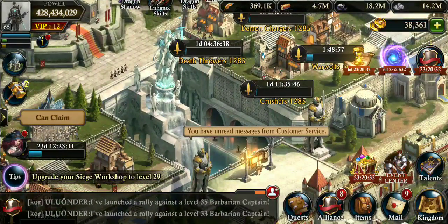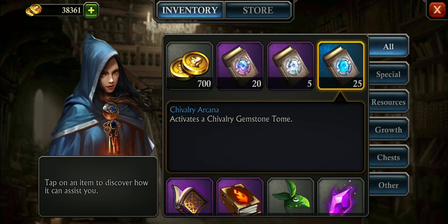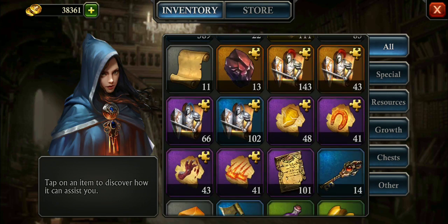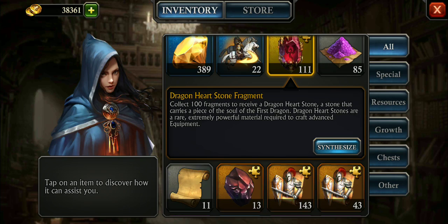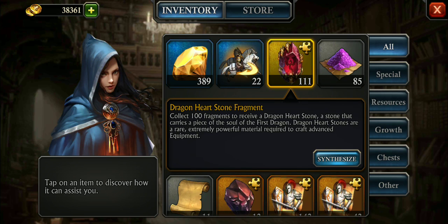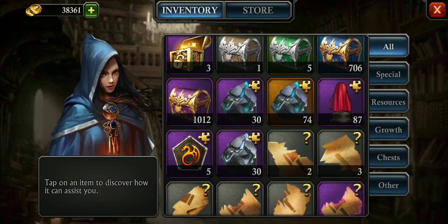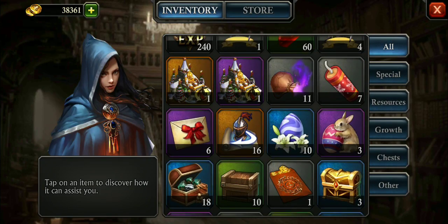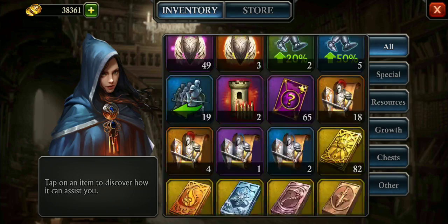I want to look into my item bag because there's something interesting here. I got these new tomes or arcanas which I don't need anymore — I wish we could exchange those. However, there's this dragon heart stone fragment. These are replacing the rare mat frags. So if you've got any rare mat frags — whether it's 1, 15, or any number — you can convert them to dragon heart stone frags. You'll need 100 to get one, and they'll appear in the forge.